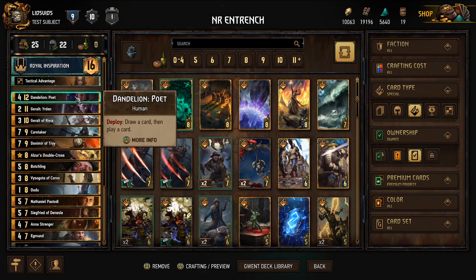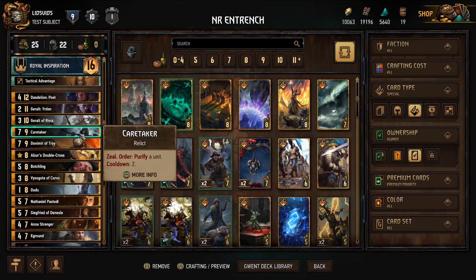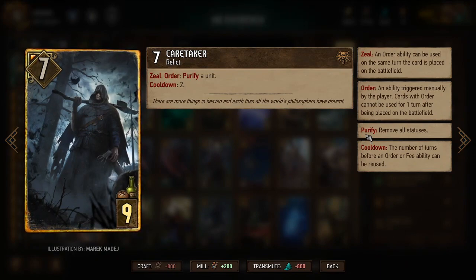I do have a few cards with deploy abilities that are just extremely strong, like Dandelion Poet, Geralt Ireden, and Geralt of Rivia. Then I have Caretaker — a card that has Purify, the ability that removes statuses including resilience. The idea is that if we load up on Purify units, we can remove resilience from our opponents while keeping it on ourselves, carrying over cards round to round while they don't.